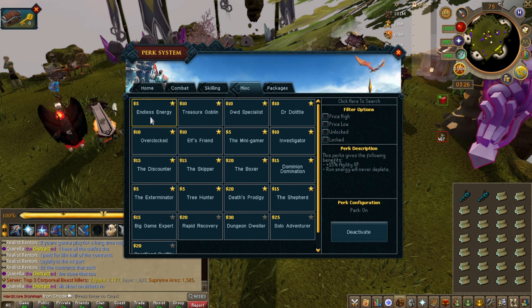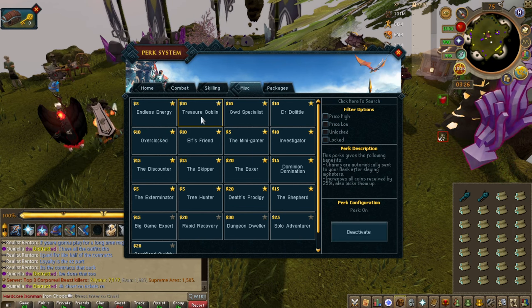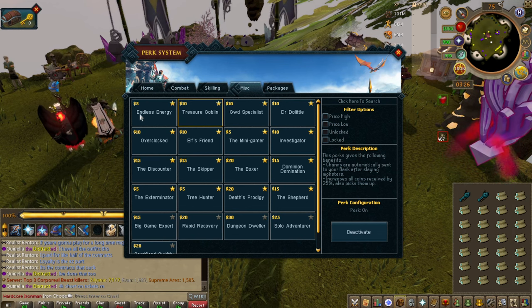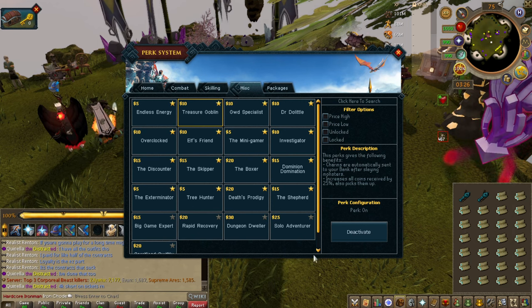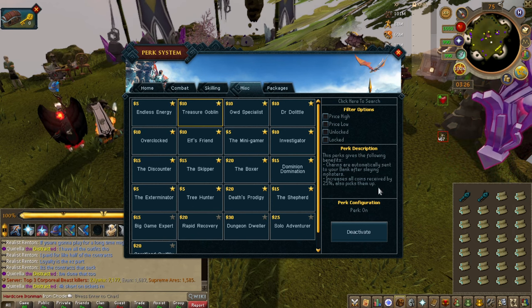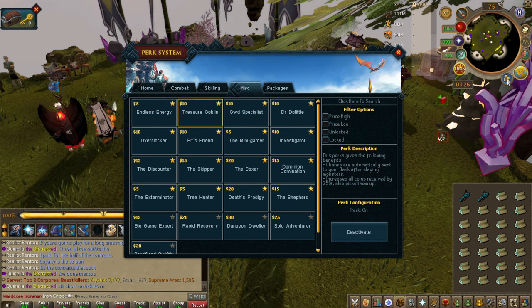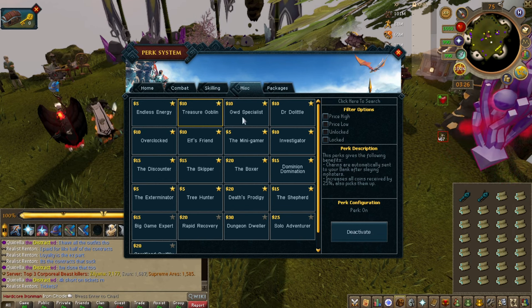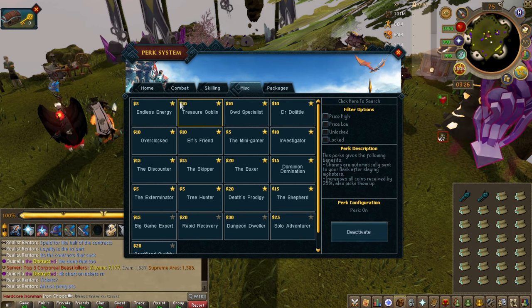Miscellaneous — endless energy doesn't really matter. Treasure Goblin — you must get this perk. Charms going straight to your bank is just free summoning experience, and also coins being picked up and increased. I think we should add a stat of how many coins this picks up per account, because it would be an insane amount.